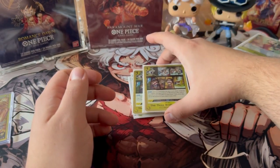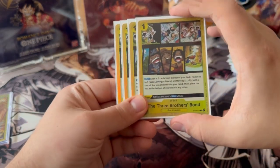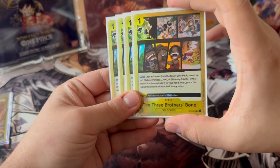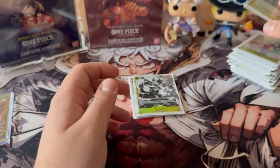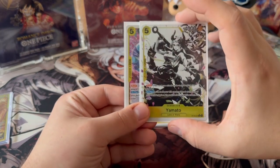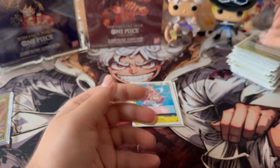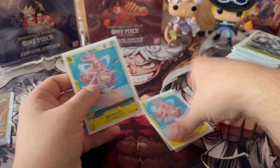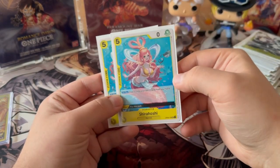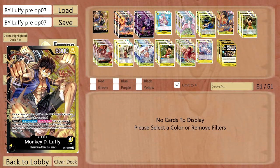Since we don't have Flampe from EB01 yet, Machino is your Flampe until she comes out. We're running four copies of Three Brothers Bond — there is no 'R' in that — which you really want to see to search your key cards. As of now you could run four copies of Satori if you want a more defensive playstyle, but I've chosen to play two copies of Yamato and two copies of Shiro Hoshi for a more aggressive playstyle.